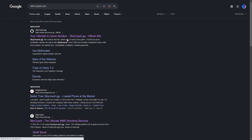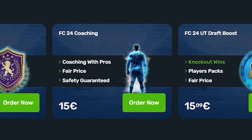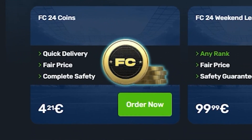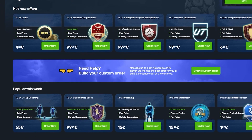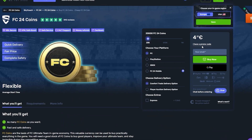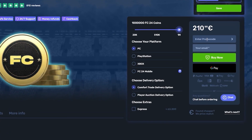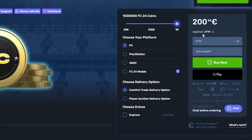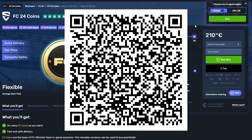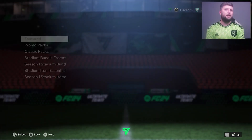FC24 is here and SkyCoach has all your needs covered - from Squad Battles, Champions qualifications, and even Draft boosting. They offer a long list of services including coaching and coins. This service is fast and reliable. Head over to skycoach.gg and use code JT11 at checkout for five percent off your orders. You can also check the QR code on screen for their mobile app.